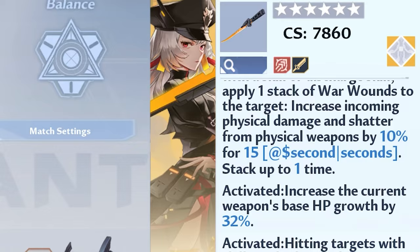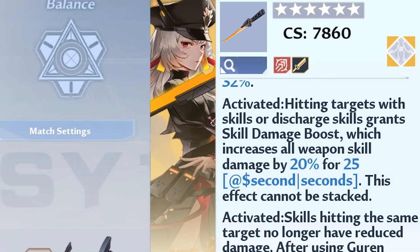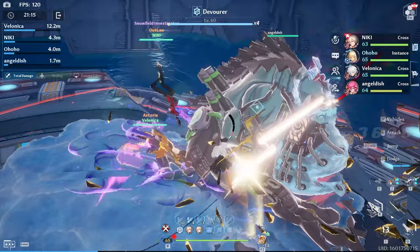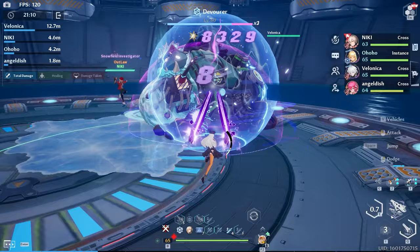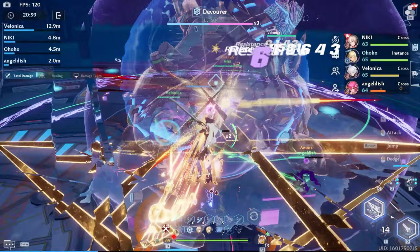C4 then grants more HP, while C5 is basically the same as C3, with the difference being a 20% damage buff for all weapon skills regardless of element, lasting for 25 seconds. It's kind of alright, but still not exactly too awe-inspiring, especially since it's a skill buff only. And depending on who you have on your team, you may only be able to use those skills once during the buff — though since your 1-skill is only 15 seconds, you can keep this up forever.